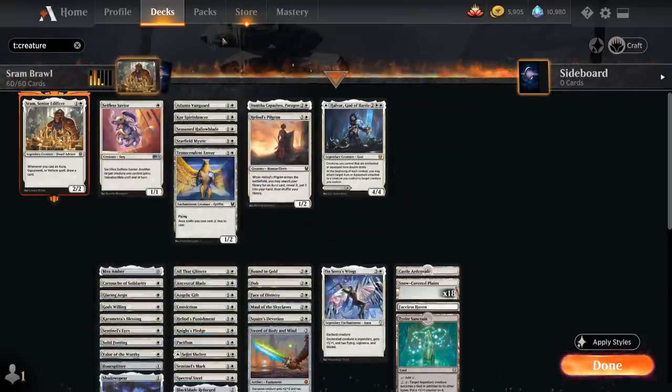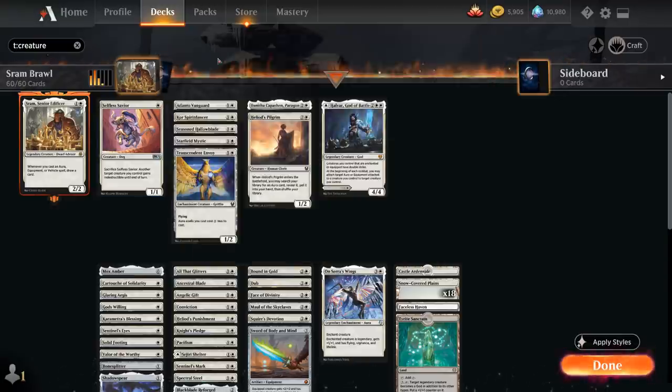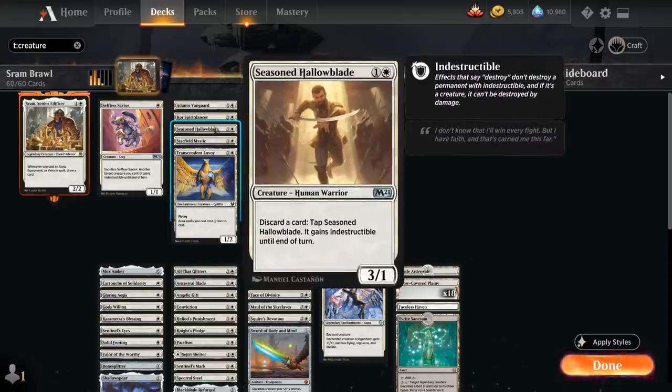Let's take a look at all the creatures in this deck. There's not a ton of them but it's important that those creatures be resilient to removal. We have Selfless Savior, a 1 mana 1/1 that can be sacrificed to give one of our creatures indestructible until end of turn. Turn 1 Savior sets up a turn 2 Sram nicely. At 2 mana we also have Adanto Vanguard and Seasoned Halloblade that have built-in indestructible abilities, making them nice recipients of our Auras.